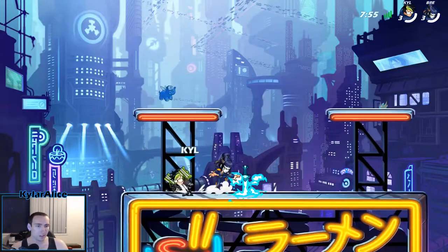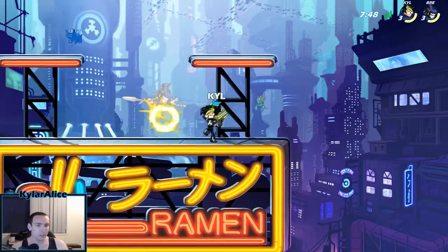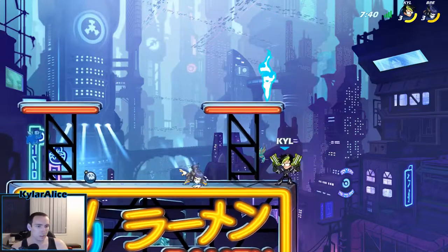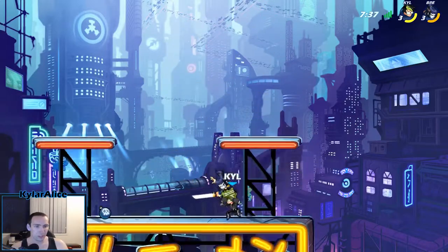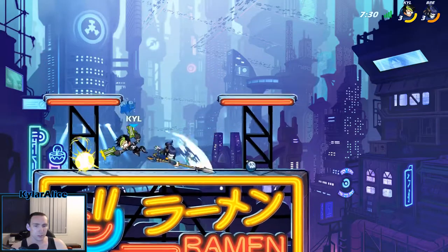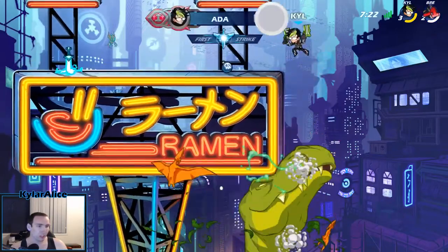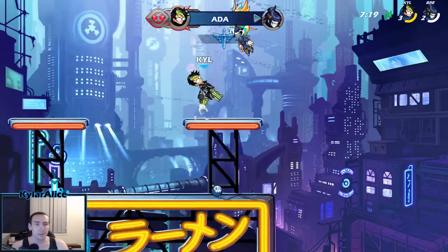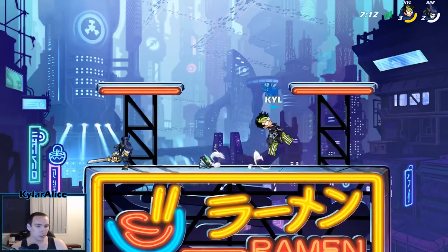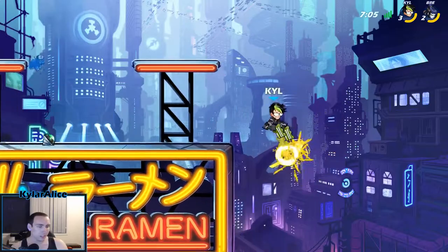We're up against Braid again. If you're playing blasters, you want to make sure you're using a lot of Nair. Nair is one of your strongest tools — it's really good at defense, it's really good at applying pressure. Ground pound for edgeguards is really good when they don't have any options, because it's so slow and it covers so much area. Finally got the combo — that is a very high damage combo.